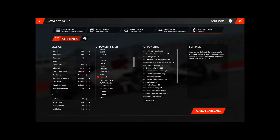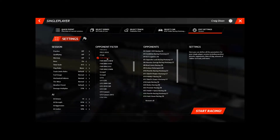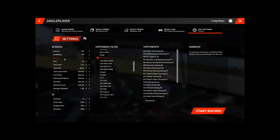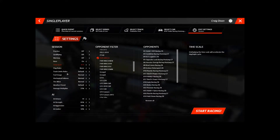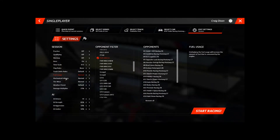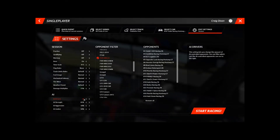If you go to Edit Settings you can choose whether you want another class in there as well — say BMW M4s driving with you. We've just got the V8 Supercars. Then in session settings you've got damage, fuel, and so on. I've got 19 AI cars.